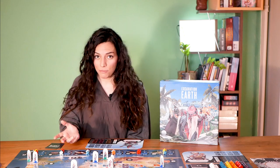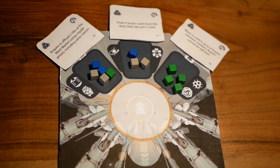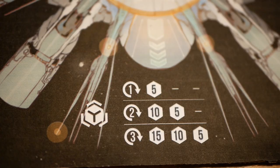In each command center, there are envoys vying for power over the exploitation of Earth, and the ones in command get credits after every round as shown on the mothership board. In the first round, the player with the most envoy cubes in a particular command center gains five credits. In the second round, the player with the most envoy cubes gains ten credits, while the second player gains five, and so on.